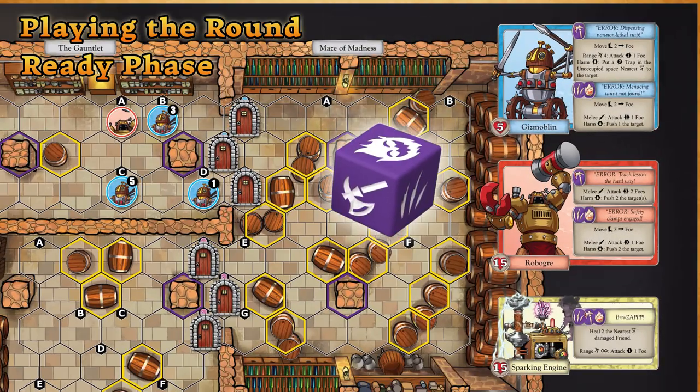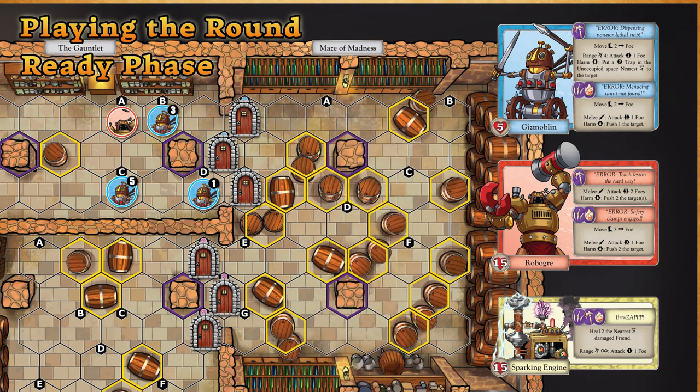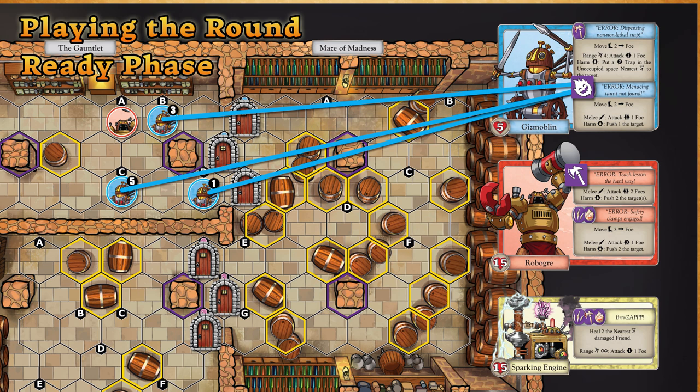Second, players will roll a Scheme die for each type of Schemer with a figure currently on the map. Roll the dice one at a time, one for each Schemer block, and put it on the Scheme with a matching icon. All figures for a particular type of Schemer will use the same Scheme when they activate, so players will know what to expect from their foes during the Combat Phase.